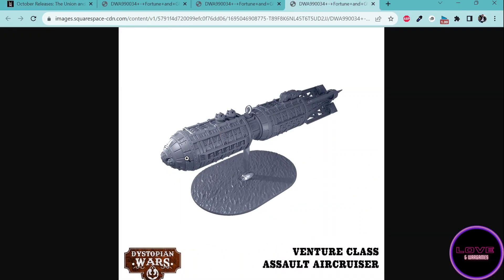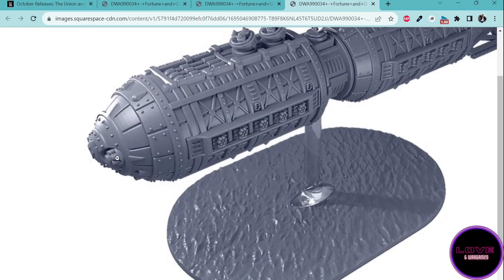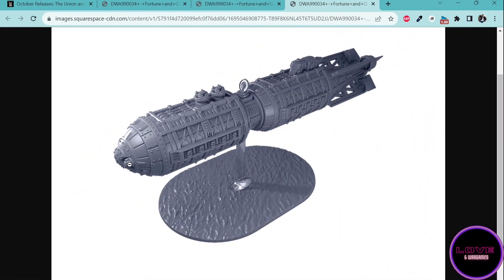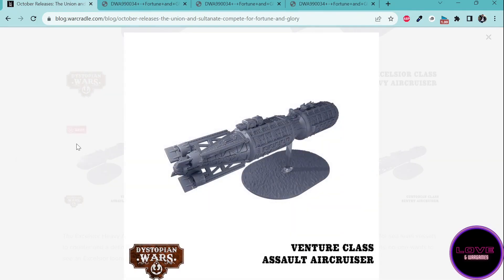You will be able to build it as the Venture. I suppose those are Gatlings — let me know in the comments what you think. Also some rockets there. Nothing special from the back. I do like this Skytrain appearance.